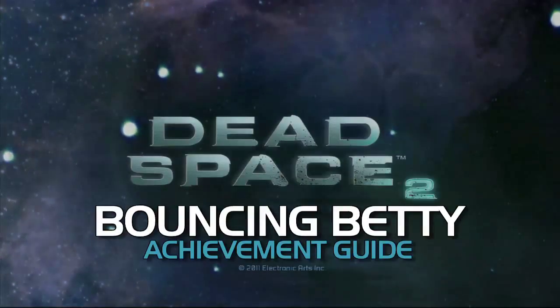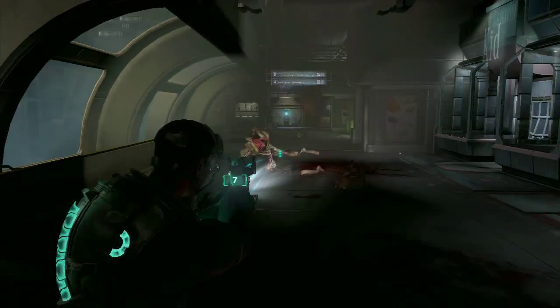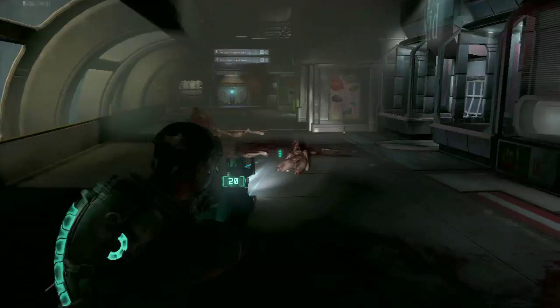What's up, guys? It is Jack, and special guest, Bernie! Heyyyy! What's up, Internet? We're in Dead Space 2 doing Bouncing Betty. So this is in level 6. This is pretty much after the shit's gone down, Bernie.